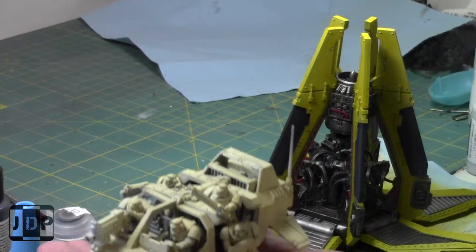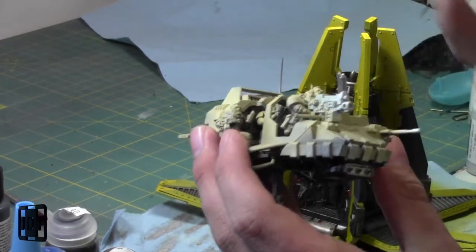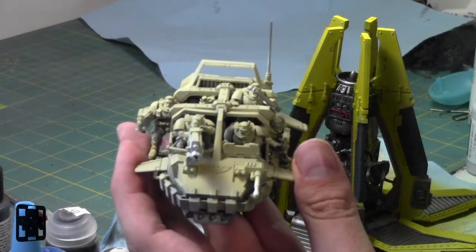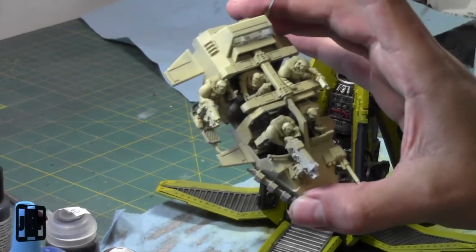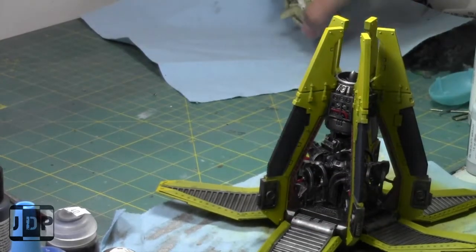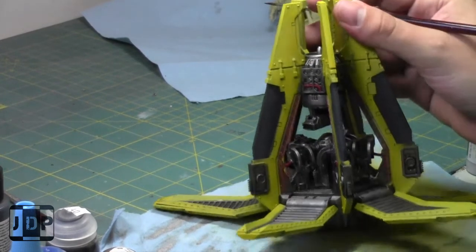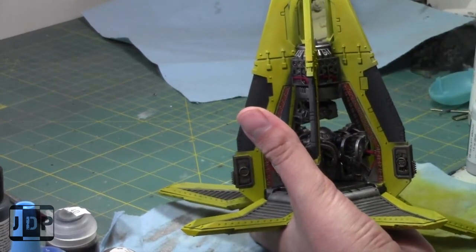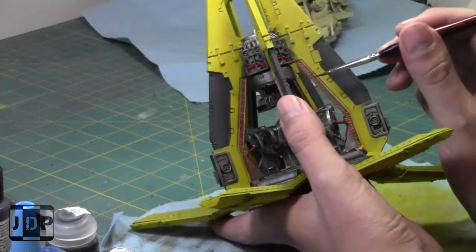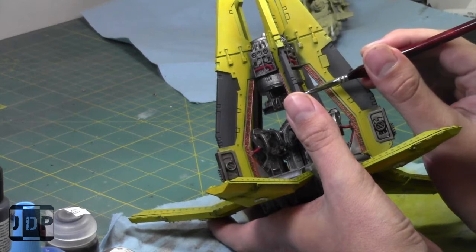The Land Speeder Storm has a really busy model — it has six scouts to paint on top of the vehicle. So it's a busy model. That'll take me about a week or two once I get some time dedicated to it. Then we're cooking with peanut oil — I'll be in good shape. Once these guys are done I'm going to paint up some knights.